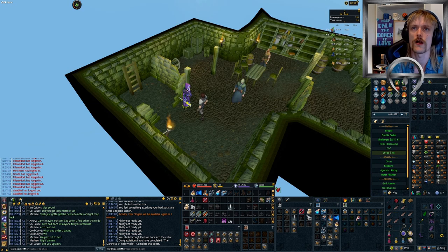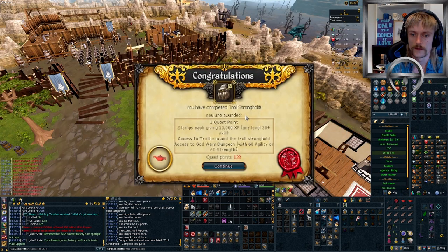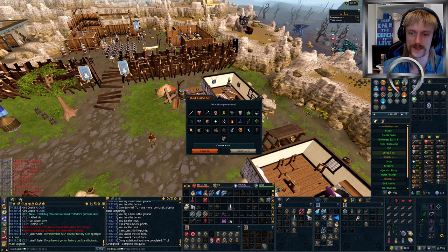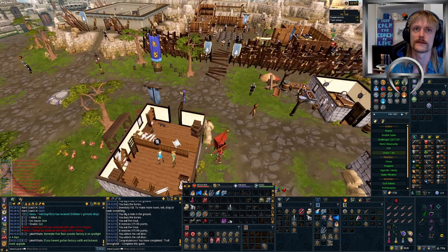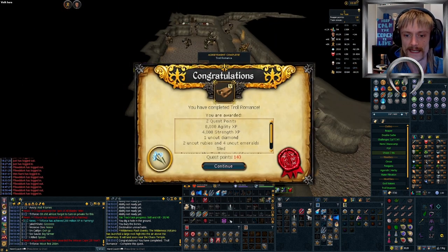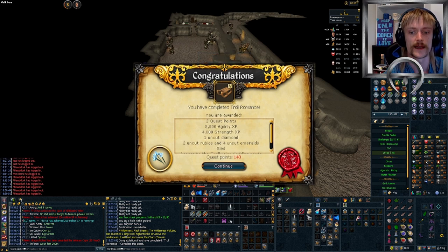I think we should do Troll Stronghold — it is required for Desert Treasure and all sorts of goodies. 1 quest point, 2 lamps for 10,000 XP each, access to God Wars! But I don't have 60 agility or strength so I still don't actually have access to God Wars. Nevermind! Do we do Troll Romance? Seeing as that is needed for a few things in the future. Troll Romance completed — 2 quest points, 8,000 agility XP, 4,000 strength XP.